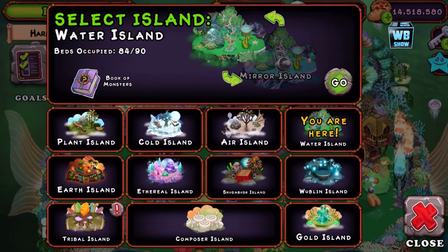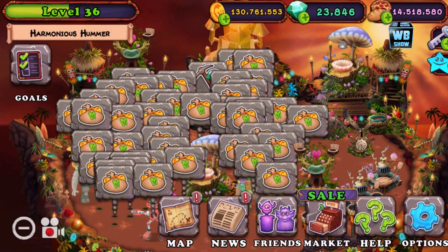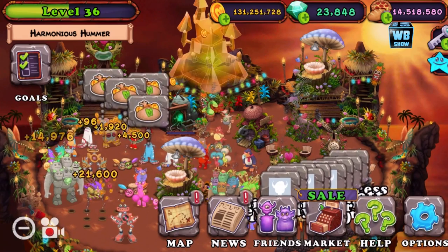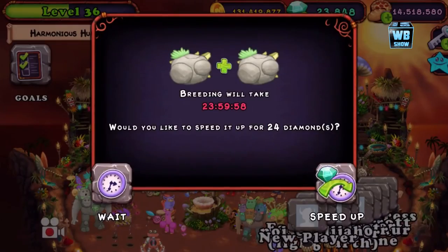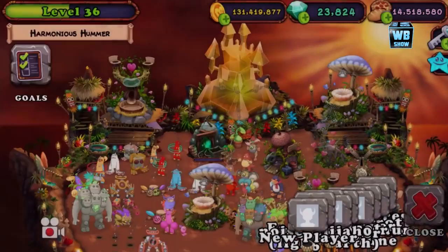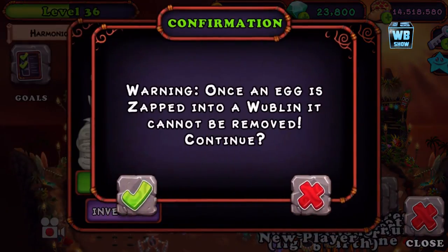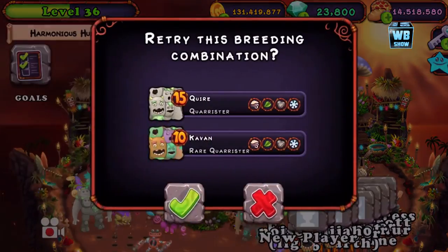Now we're going on to the earth island. You might want to buy — that's just my recommendation, but you don't have to if you have the gems. I'm breeding it because most of you probably won't want to buy it. The earth island and the water island are where you'll find all the monsters you need to unlock this wobbling. You only have five days to do this after you've unlocked it the first time.